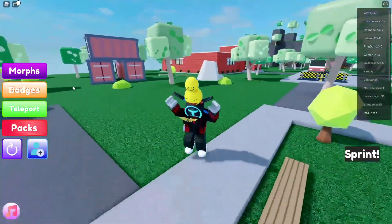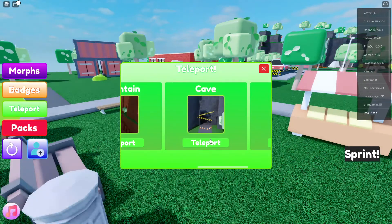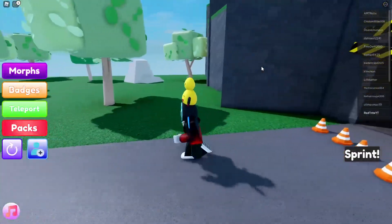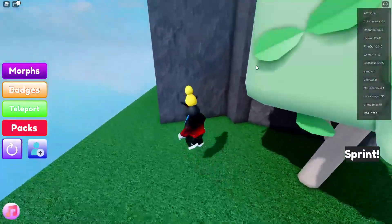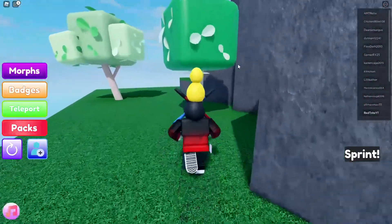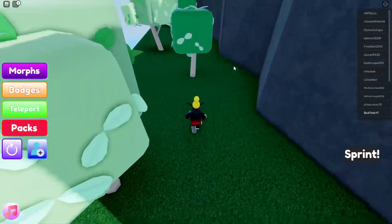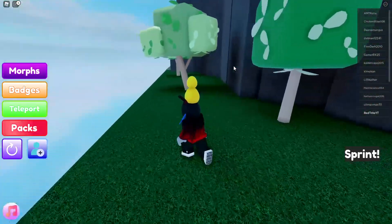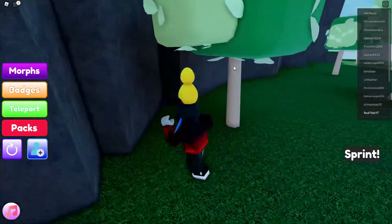Let me show you how to find and get the marker. You have to teleport to the one and only cave — go to cave and press teleport. Once you're in the cave, go around the cave and follow me. Go right over here around the trees; it's actually very hidden. You have to follow me exactly because you might miss it — it's quite hidden in the dark because it's the dark matter marker.